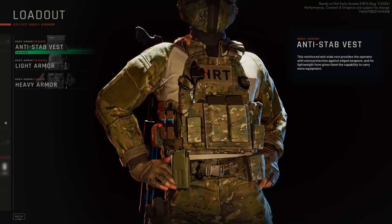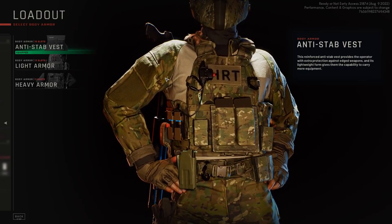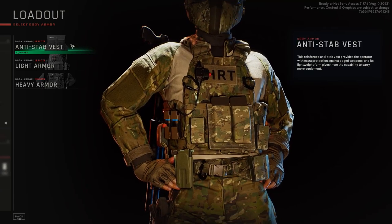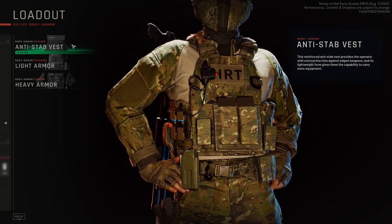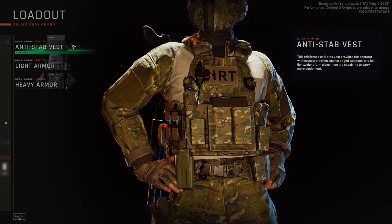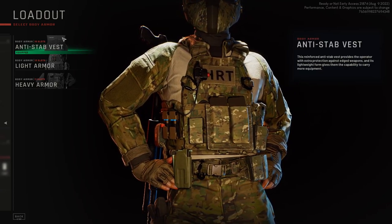Before we start, the question you want to ask yourself is: would you prefer having more speed or more protection? That's basically what this comes down to. With the anti-stab vest, it's pretty self-explanatory — it helps protect against knives, but it does allow you to carry more equipment. This is really good if you want to be in the back throwing flash bangs, but I would never personally take this. As you can see, it has 15 slots.